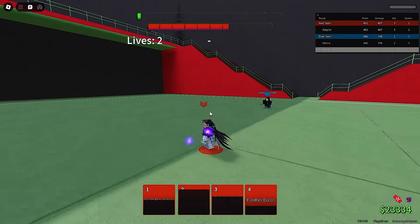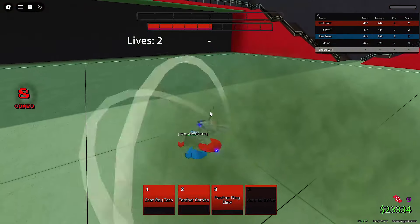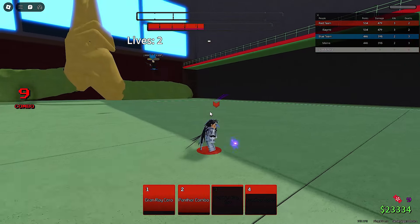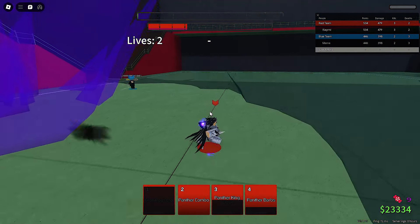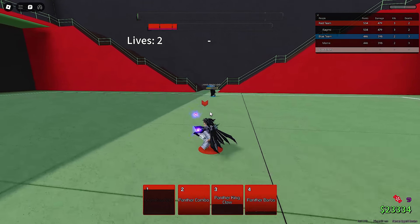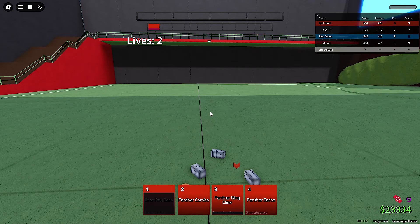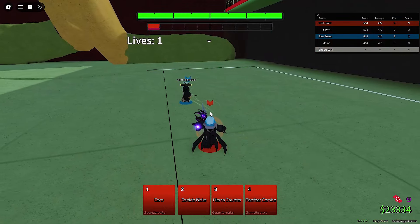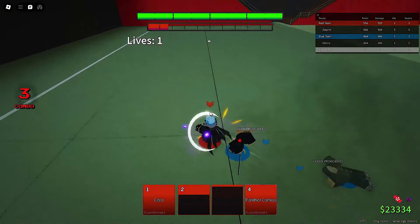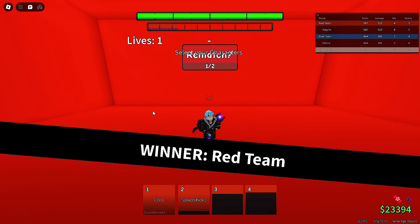I'm gonna turtle him for a while — there's no point challenging him right now, he can basically one-shot me. How does he teleport that far? That game is so dumb. Dead. I was pretty sure I was far away but I guess I wasn't. Let's go to a new match — I don't want to fight Kisuke. I'll showcase a one-shot I guess.